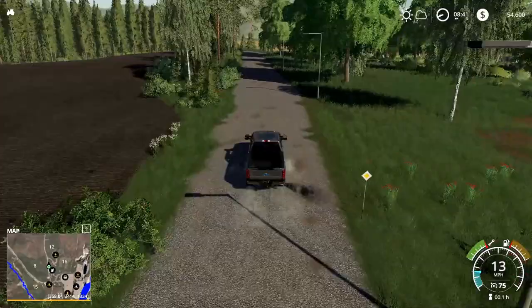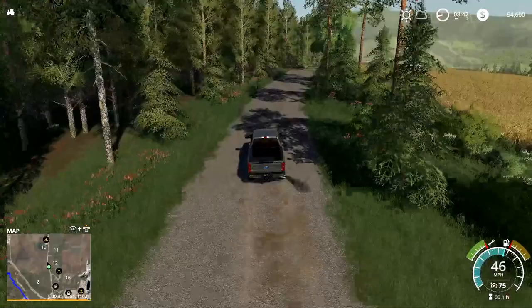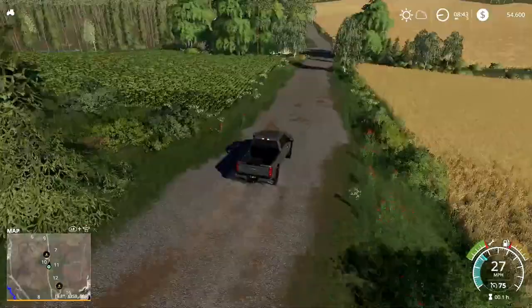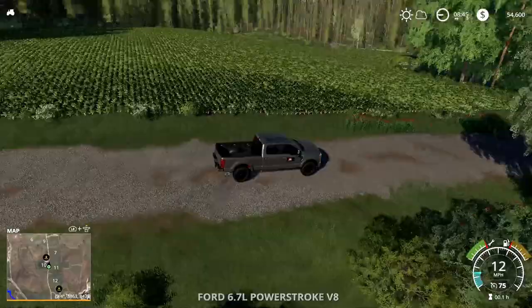We'll keep driving up this road where the majority of the fields are and check this out, then dive off into the forested area. It looks like we've got some wheat over here on field number 12. Like over on the Hamakra edit by War Bosby, it looks like there's a pretty dense forest — I like that. We've got a field of something... sugar beets. It's a small little field there.